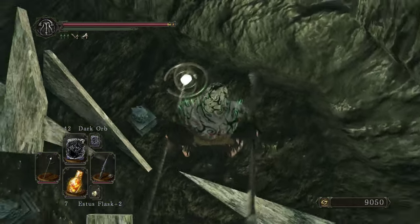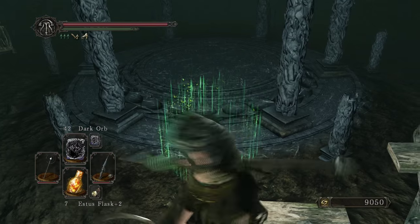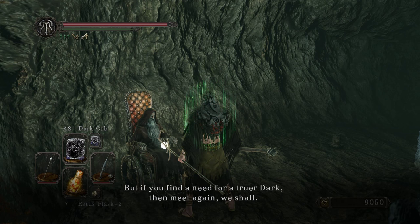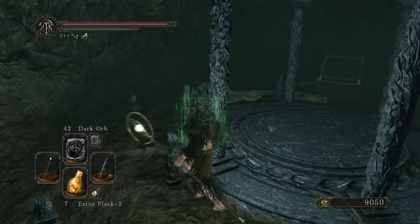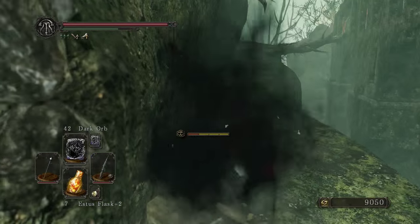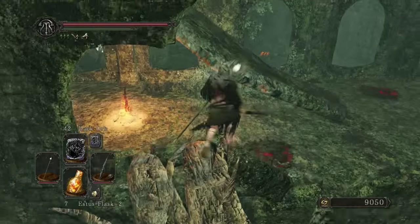There's the hole we're looking for — open that up. Good old Homing Soul Mass. Here's our buddy. Basically this is the guy you need to talk to in order to join the dark covenant — I don't remember what the covenant name is, but it's the one where you kill the Dark Lurker. That's the covenant you go through to get some really high-end hexes, making it very worthwhile for a hexer.